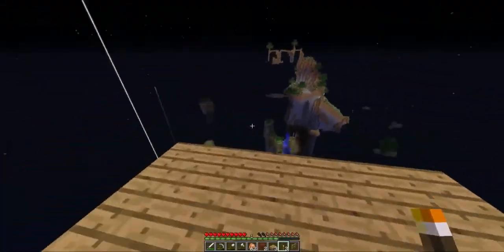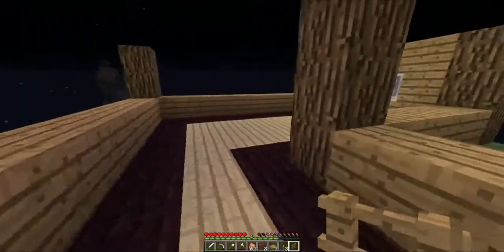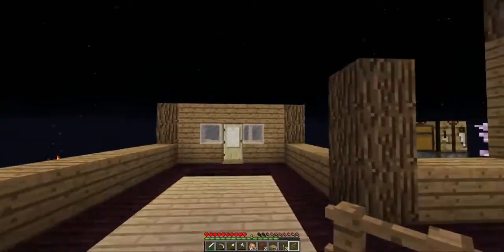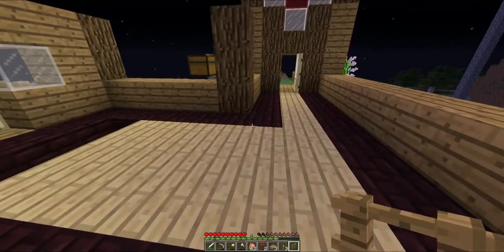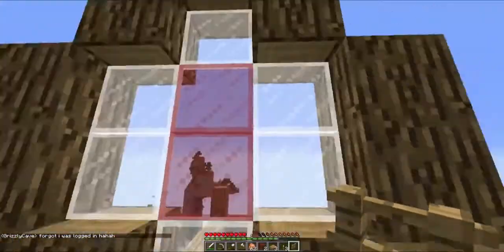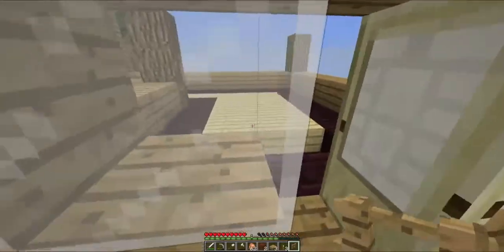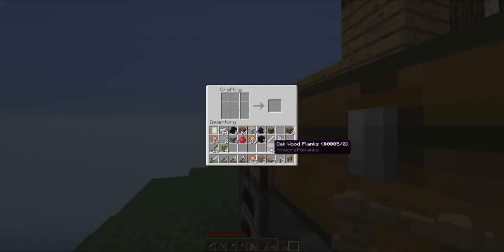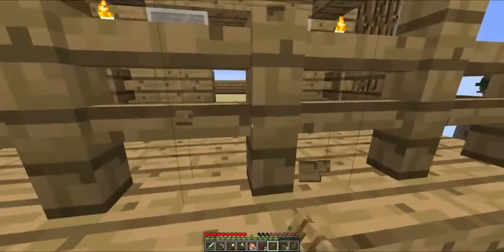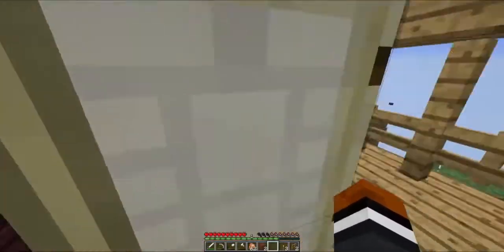And then we can build a balcony up here. The second floor isn't going to come in here — the second floor is going to start here and it's just going to be like a loft. Sorry about that, a little interruption. But yeah, that's going to be it for today. Tell me what you guys think of the whole build — the decks so far, the stained glass, all that stuff. Thanks for watching, guys, and I'll see you guys later.